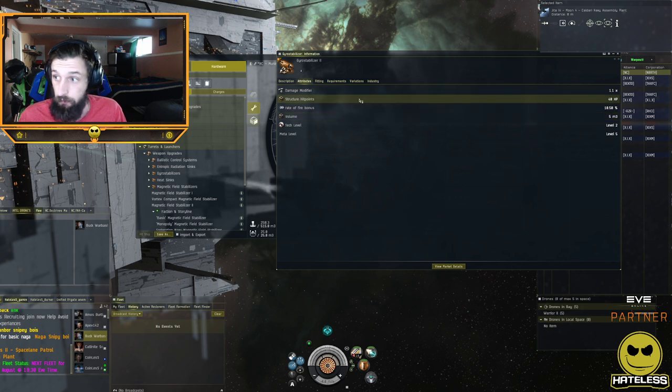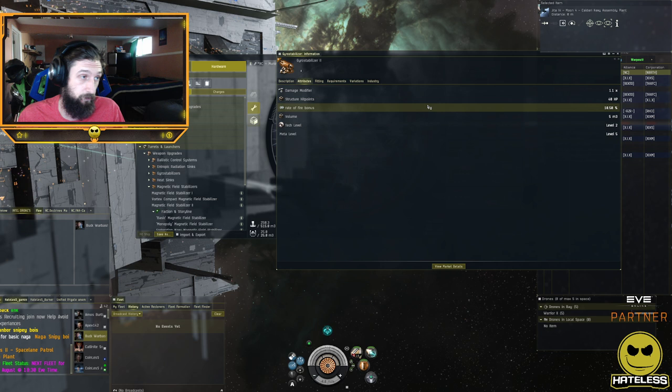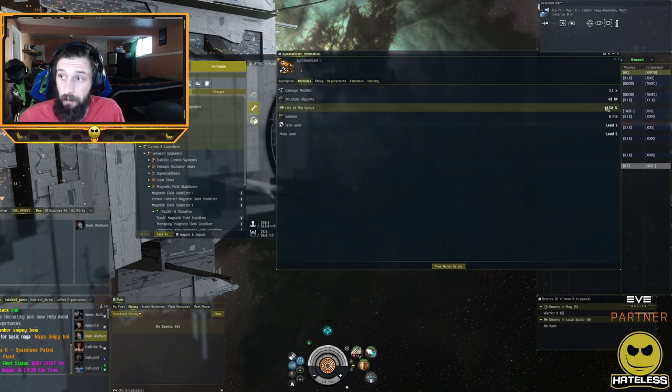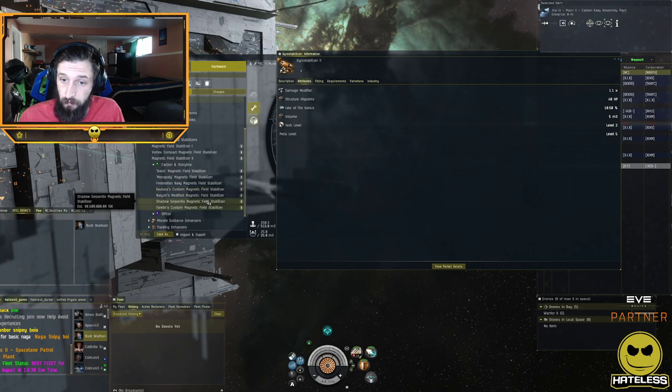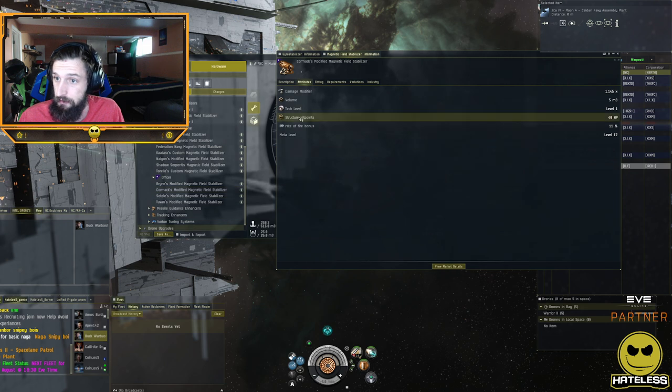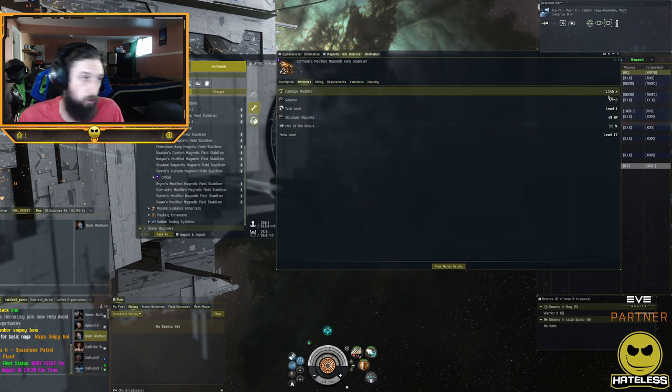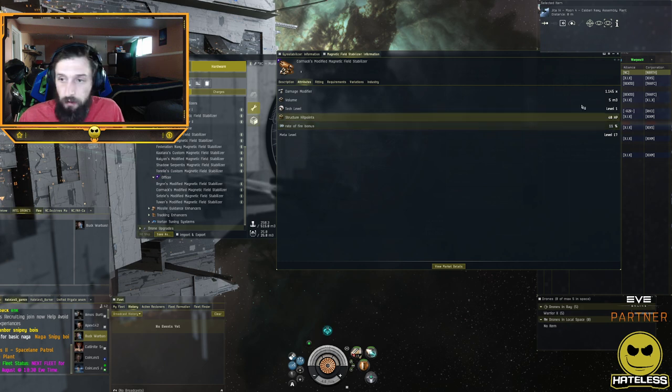Looking at the Tech 2 gyro-stabilizer, they're standardized across the board — gyro-stabilizers, heat sinks, and mag-stabs all increase by the same percentages. You get a damage modifier of 1.1 (meaning 10% more damage) and a rate of fire bonus of 10.5%. With faction modules like a Core Maximilian, you get 14.5% additional damage and 11% rate of fire. They vary by grade, but that's how you figure out what the module actually does without simulating.